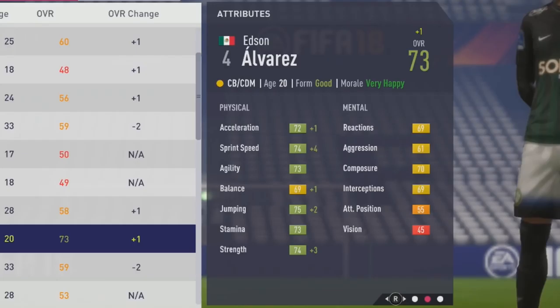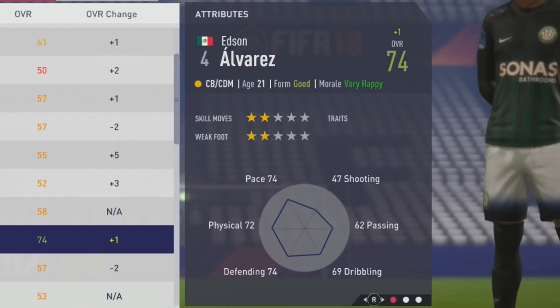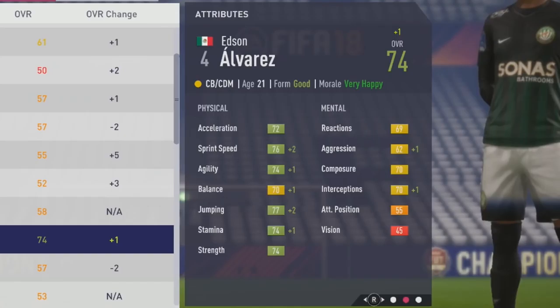He feels pretty good on the ball with nice agility, pace, and balance. Early growth shows sprint speed up by four, jumping up by two, and strength up by three points — some nice growth to those physical stats. Technically, long pass is up by two, short pass up by one, and slide tackle up by three.